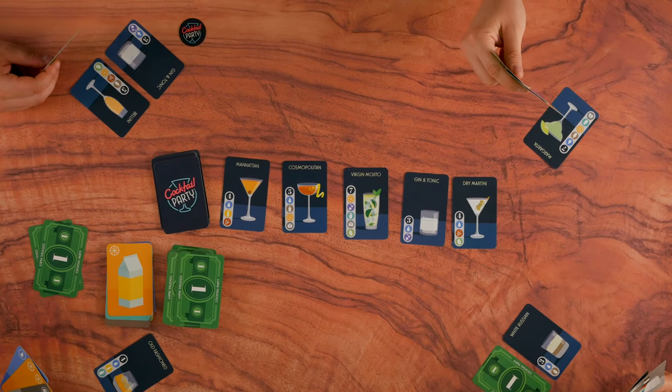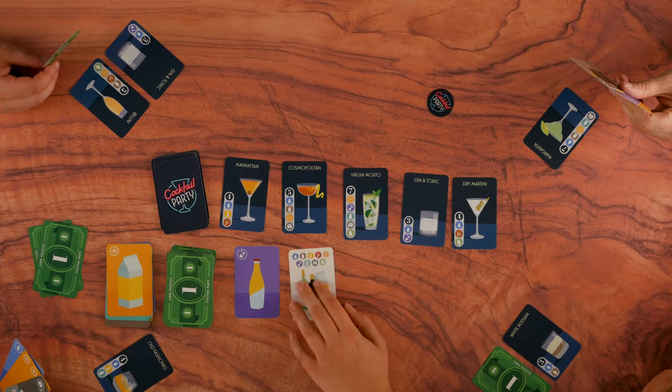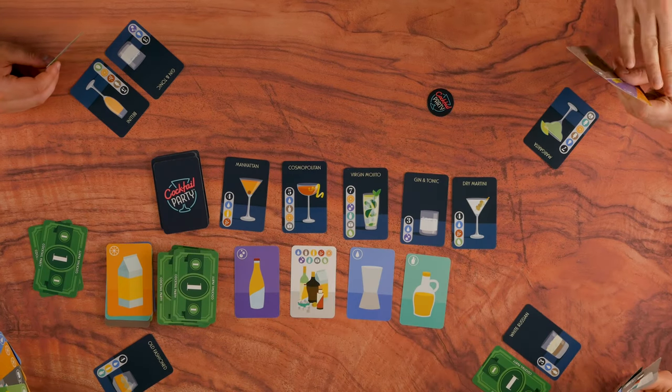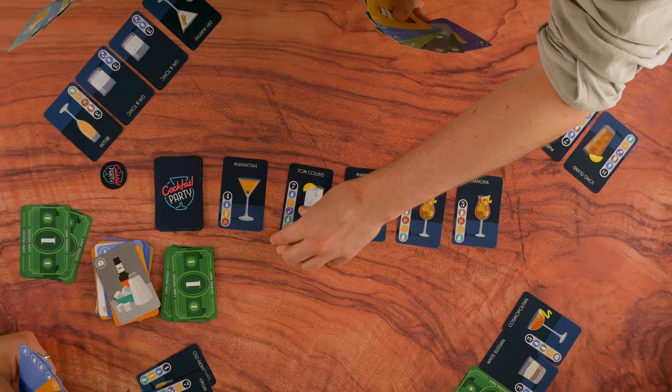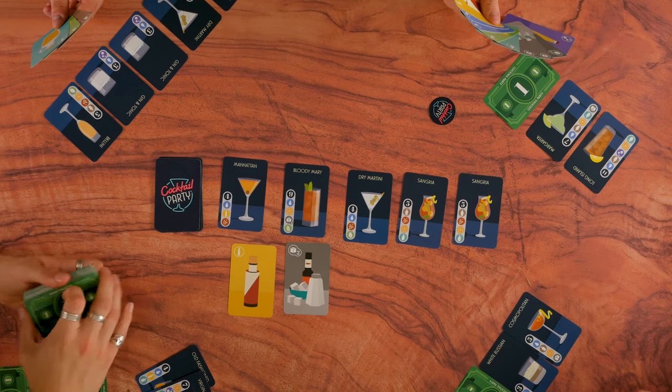At the end of the round, pass the bartender chip to the left. The new bartender must discard any ingredient cards remaining in the centre and replenish the required number. If any cocktails were made, replenish these too. If the ingredients have run out, reshuffle the discard pile to make a new draw pile.